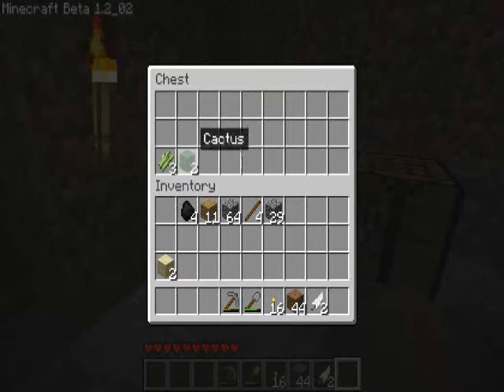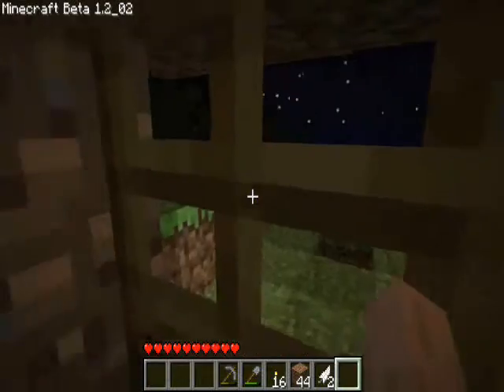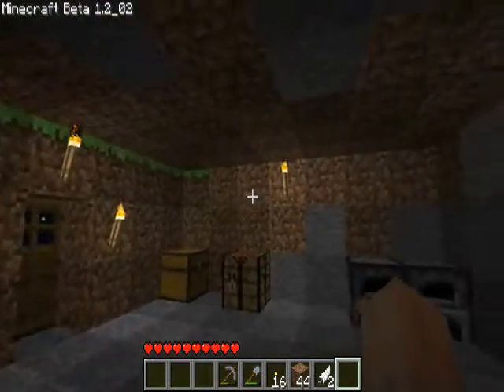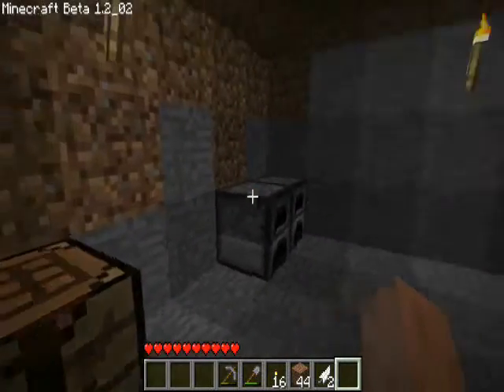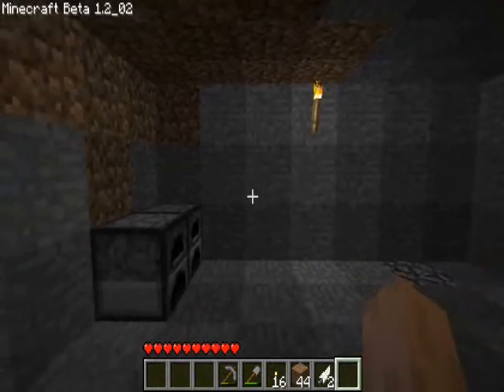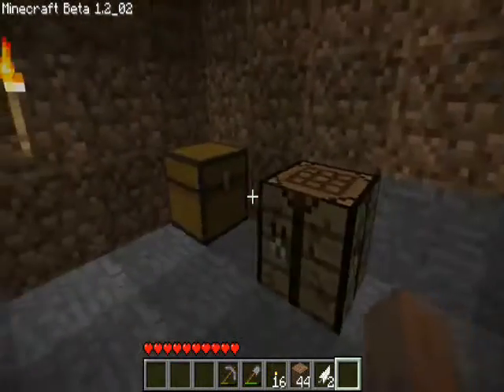Cactus only grows on sand. Sugar canes only grow next to water on dirt. There is stuff everywhere out there and it is making an absolute racket — really is annoying. But I'm not gonna go out there and fight them. I don't really want to die. Where are my coordinates? Mine's 400, mine is 50. Okay, that's easy to remember.